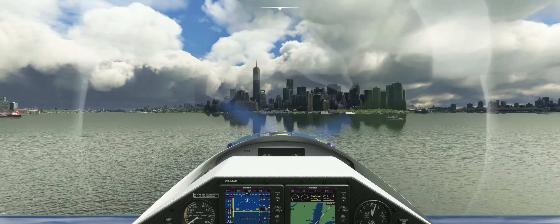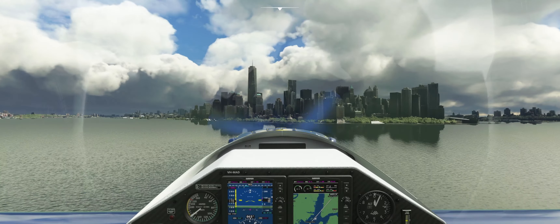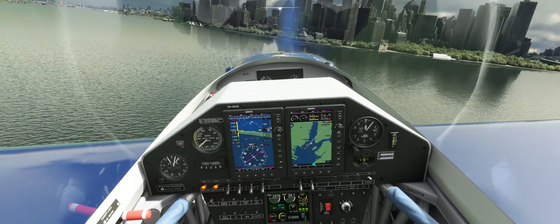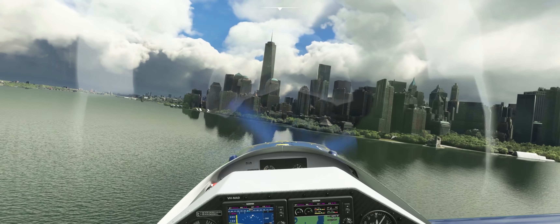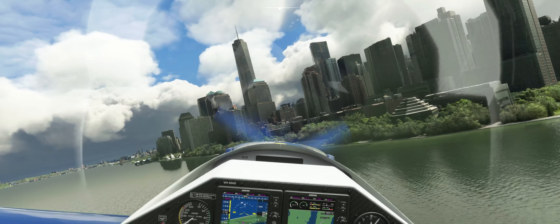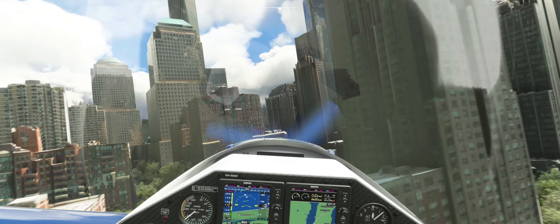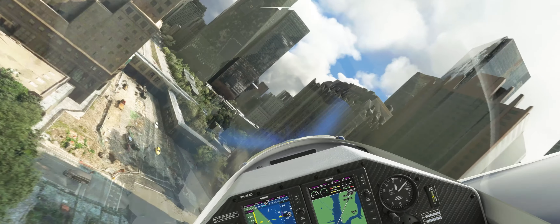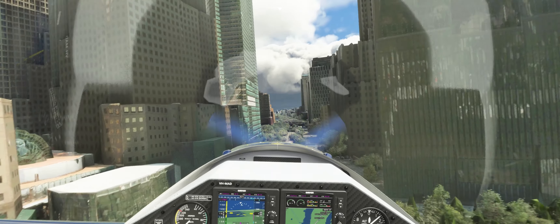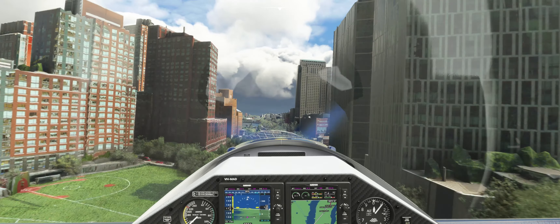What would it actually be like to just sail your own yacht around in New York Harbour? So first pass here we're going to go between the buildings. I believe the World Trade Center used to be just here on the left. And yeah, we've got way too much greenery here - this is a Flight Sim thing.